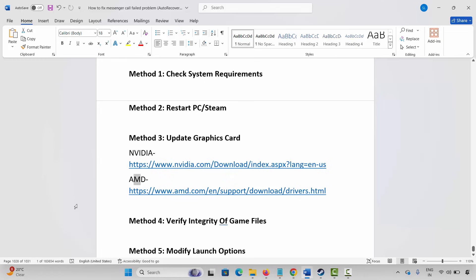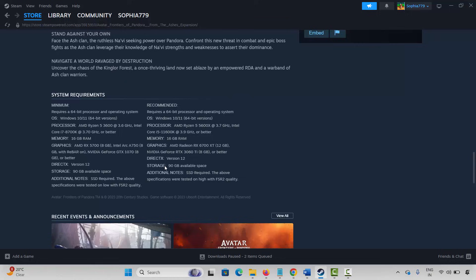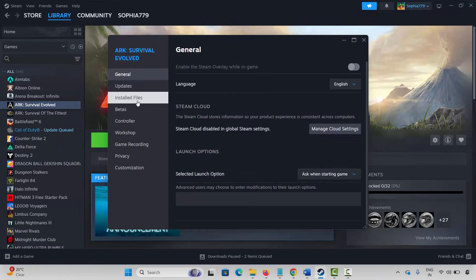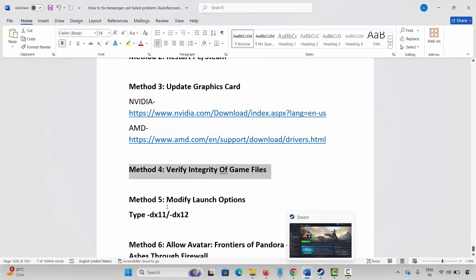The next solution is to verify integrity of game files. Go to Steam, under the Library section, right-click on your game, click on Properties, click on Installed Files, and then click on Verify Integrity of Game Files. Once the game files are verified, try to play the game and check whether it's working.